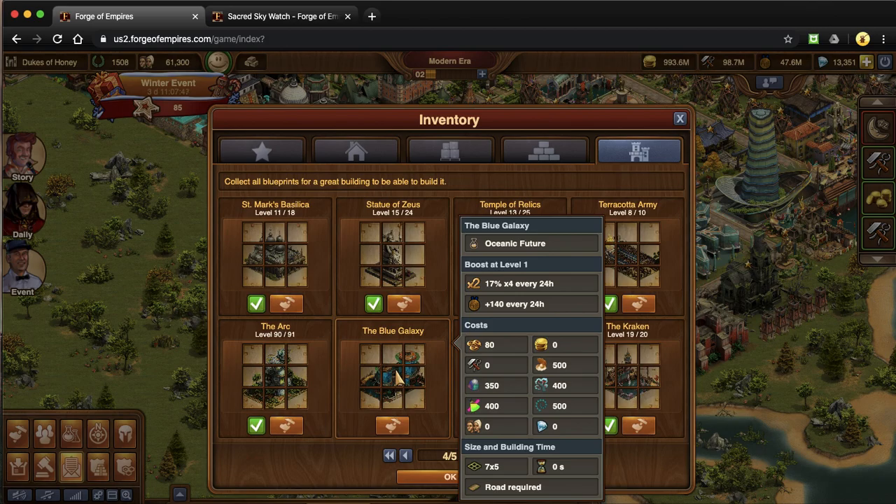And then there's also the Blue Galaxy. I want to build this one — I just don't have space right now. The Blue Galaxy is specifically for your city: you pick out an event building, production building, or goods building, and it'll give you double back on that — a chance of double back. I've heard a lot of people use this when collecting their Crow's Nest, because there are chances of diamonds and forge points on that, and it will potentially give you double back.